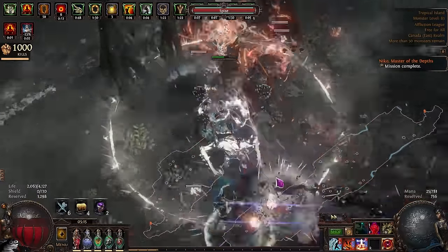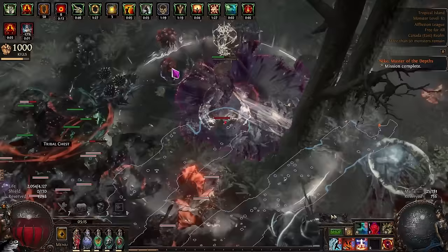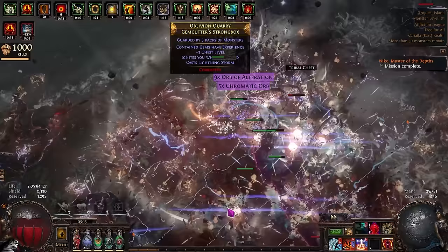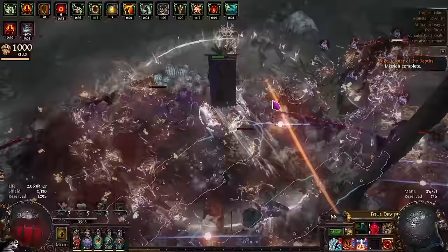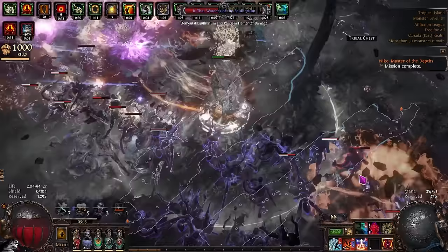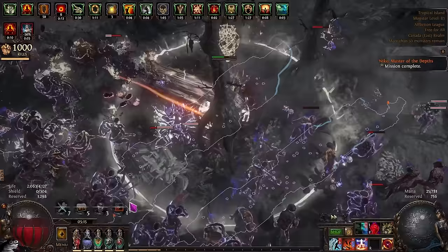Hey everyone, it's Patch 3.23 Affliction and today I want to talk about the build that you're going to absolutely fall in love with. Today we're going to be talking about Self-Ignite Chieftain. This is a build that I ended up playing in Ancestor and I absolutely fell in love with it. I'm really sad I didn't get a chance to make a build guide for it, but here in Affliction we are going to go into a full deep dive on this build and I'm going to show you how to put it together and how you are going to enjoy blowing up the screen.